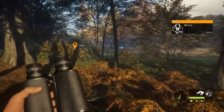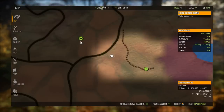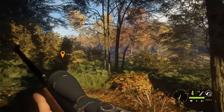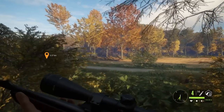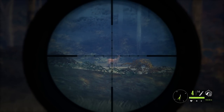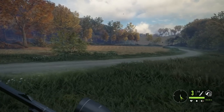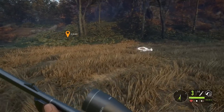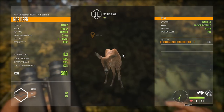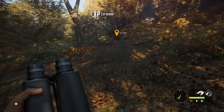Roe deer aren't worth very much but any is more than literally zero just trying to run over to where we're going. That's about 150 — let's just stay where we are. I might have to take this shot while standing just to see over the brush. Double lung on a roe deer is fine with the .243, so we'll go for that as a higher percentage shot. After buying ammo I was sitting on about 200 cash, and we've now earned about 3,400 cash just trying to run to where we're going.